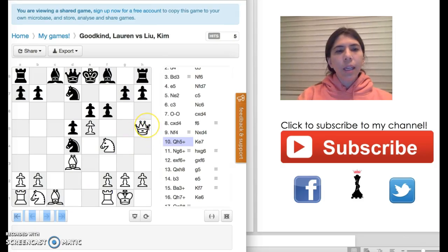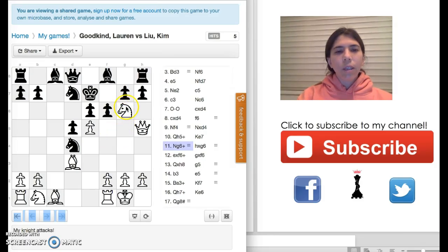And that's what I did. I'm in a really happy mood right now because I'm attacking Black. My opponent decides to go to E7, and I decide to continue my attack and move the knight to G6.